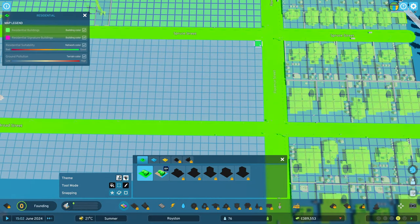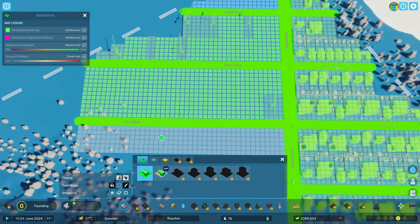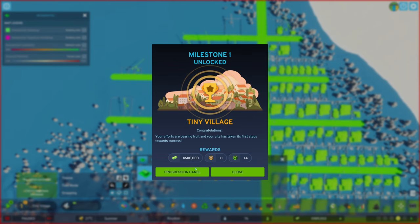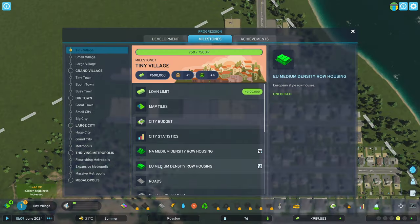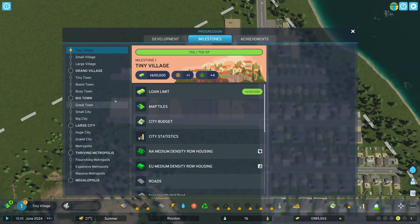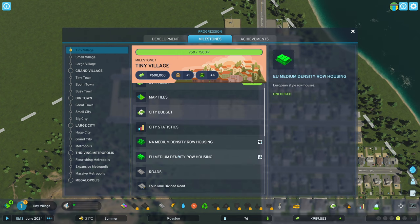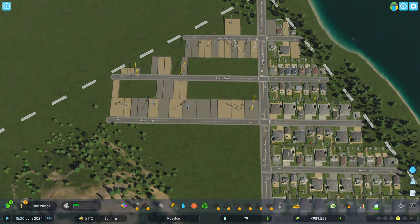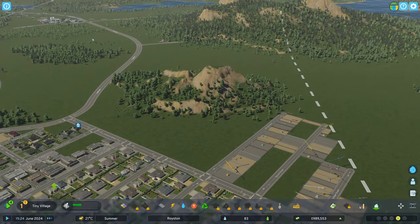We're doing some more blocks. Not sure how big I want to make the blocks - maybe not too big. We have our tiny village. That's a good thing. We have a loan limit unlocked, map tile, city budget. We are in the positive - 10 bucks an hour. We also have now medium density, which we can use more into the middle of the map somewhere, but not in this part, definitely not.